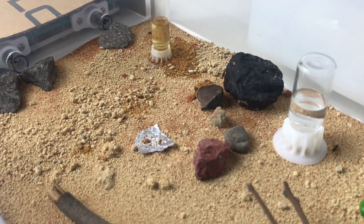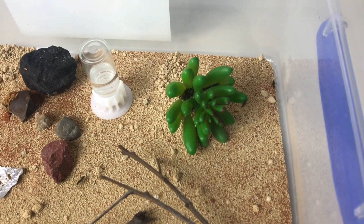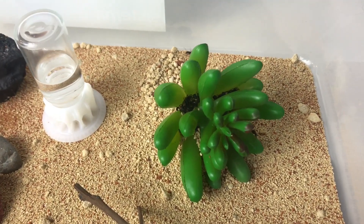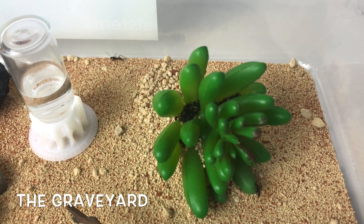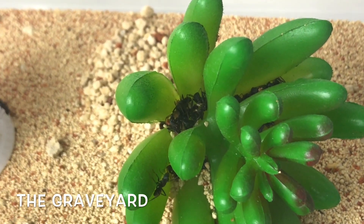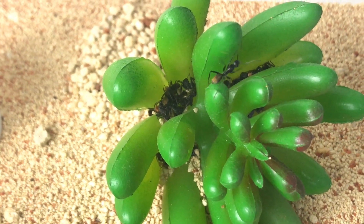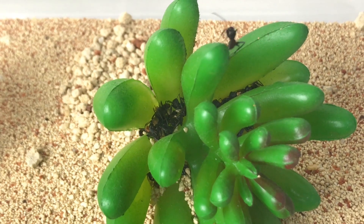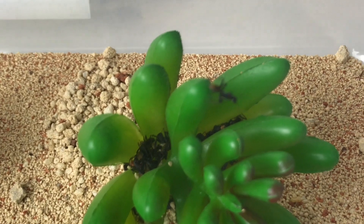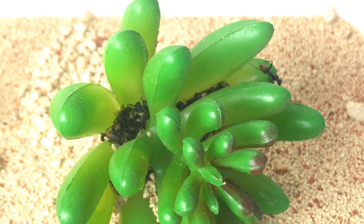I've decided to put some alfoil in there just to mix things up with a bit of honey. I've also put this little plastic fake plant in here, and this is quite interesting because they're actually using it as their graveyard. They're actually stuffing their dead workers in between the leaves of this fake plastic plant, which is pretty cool. That's their graveyard. There's no other rubbish really kept in this outworld apart from that, which is pretty fascinating.